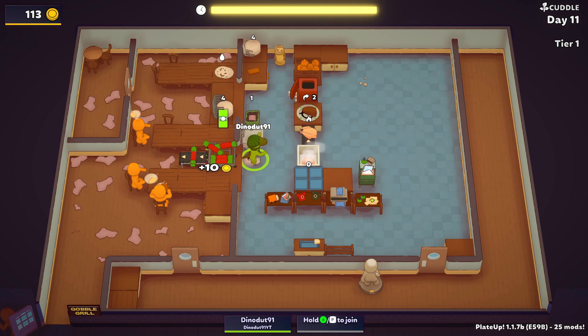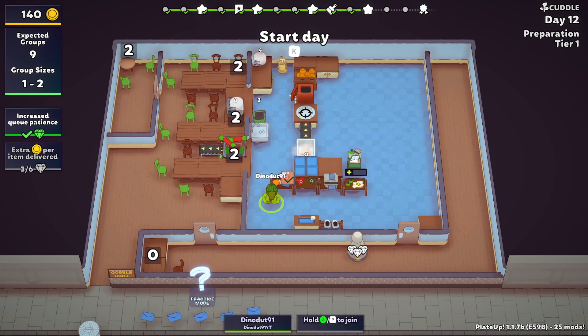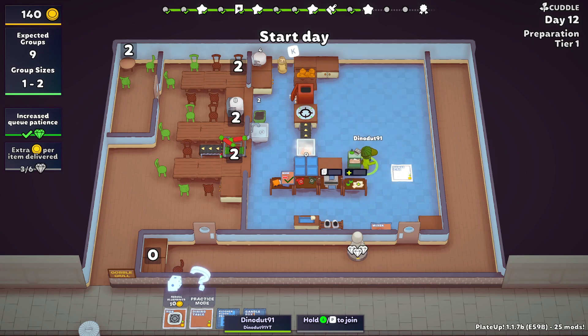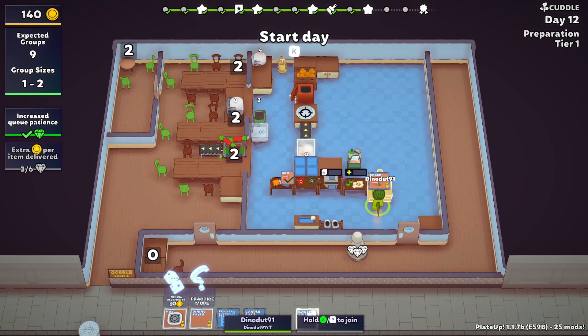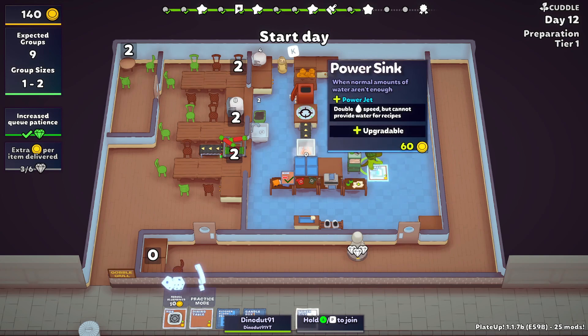A portioner would be very nice, if I'm being completely honest. The interesting part about portioners is I could get it going better. I got the mixer and stuff. I forgot the shoes but I'm not using them as much as I thought I would. There's a power sink — double speed but can't provide for recipes. I really want to get this and a conveyor mixer, but at the same time I'm not sure.